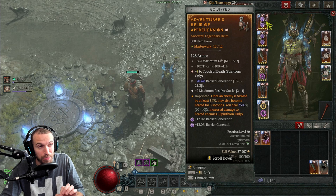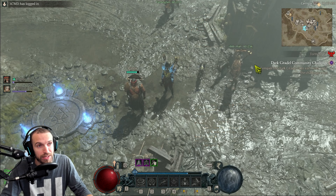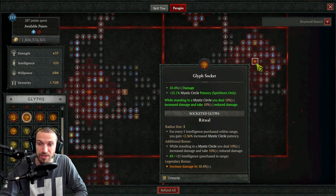What I ended up finding out was that it definitely saw a little bit of an increase. What we needed to do was we got a regular old helmet here. We put on the Apprehension aspect, and then we've got some gloves, and we put on the Plane's Power. We did this along with going into the Paragon board. We ended up putting on the Ritual Glyph, and moved the Paragon board around just a little bit, and I did some tweaking.